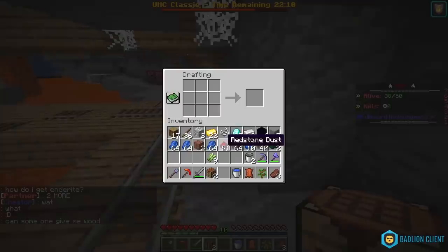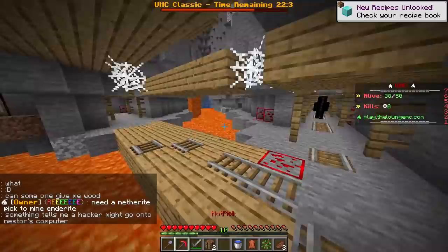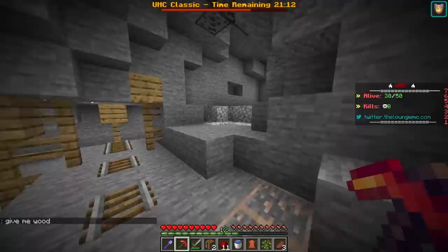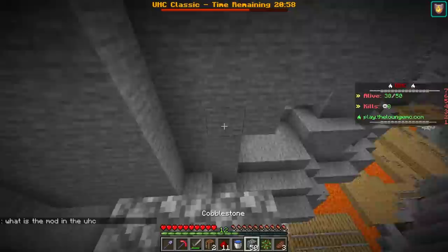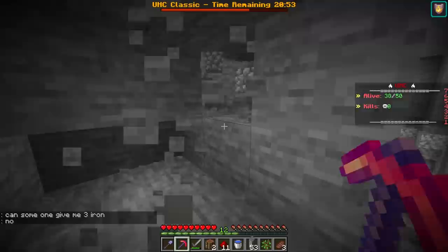I honestly have all the diamonds in the world. We can go ahead and make three diamond blocks, and all I need now is just netherite. I literally found so much netherite earlier and I'm not finding any more. I literally just need a little bit of netherite and I should be good. I also need netherite armor. There we go — okay, that's actually a lot of it.